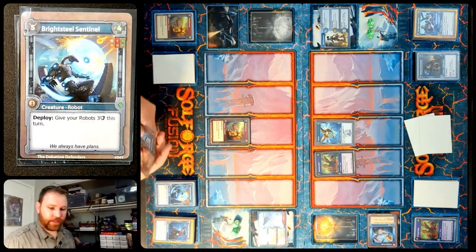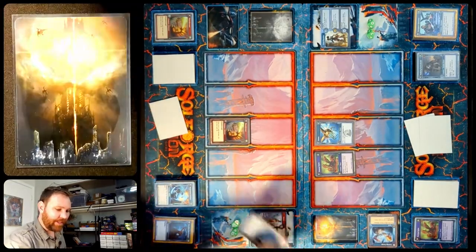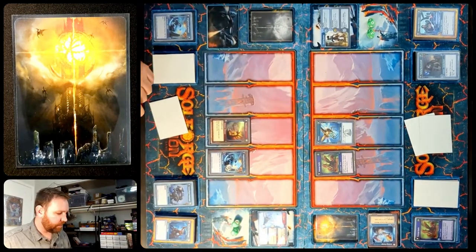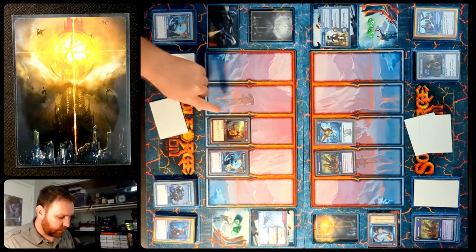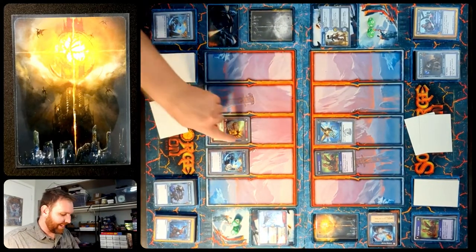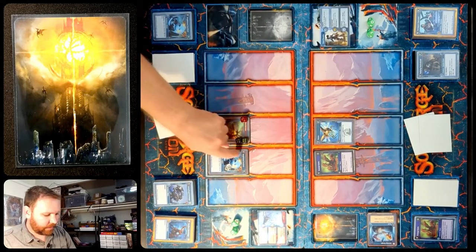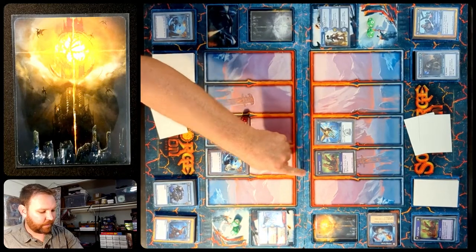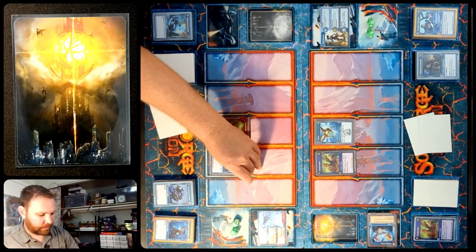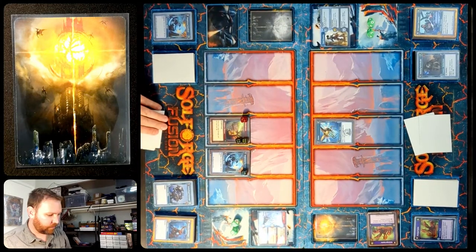For Korok, he's happy to play this Brightsteel Sentinel — it'll give itself 3 armor and happily eat that Scourge Hydra. All the lanes resolve simultaneously but we'll do them one at a time. So 0 is dealt to the Gizmo; Gizmo deals 2 to Thundersaur bringing it down to 10 health, and because of its ability it goes up 2 to attack. Brightsteel Sentinel deals 5 and kills the Hydra — 5 comes back, blocked by 3 armor, so 2 puts the Brightsteel Sentinel down to 2. And we move on to turn 2.